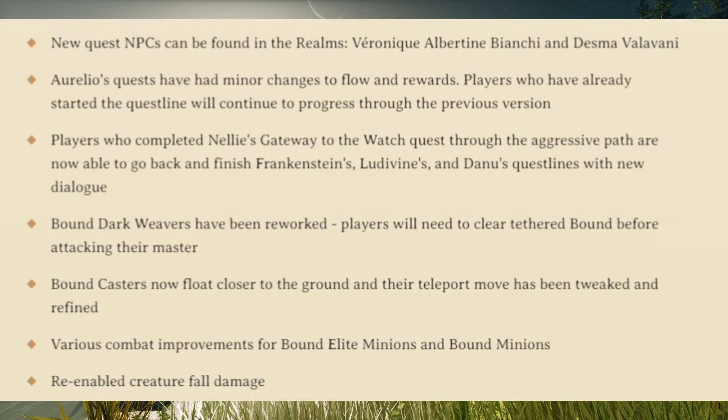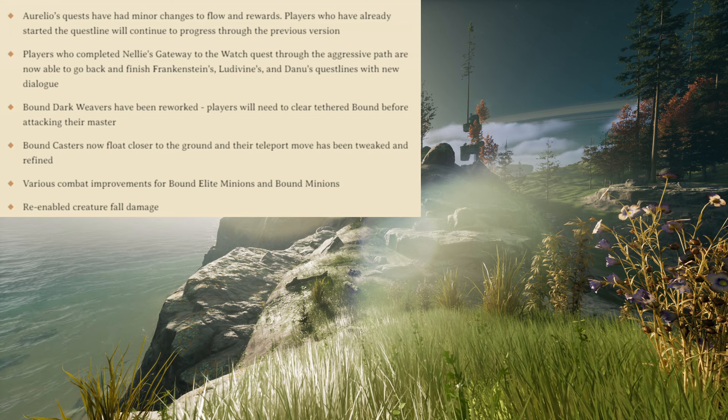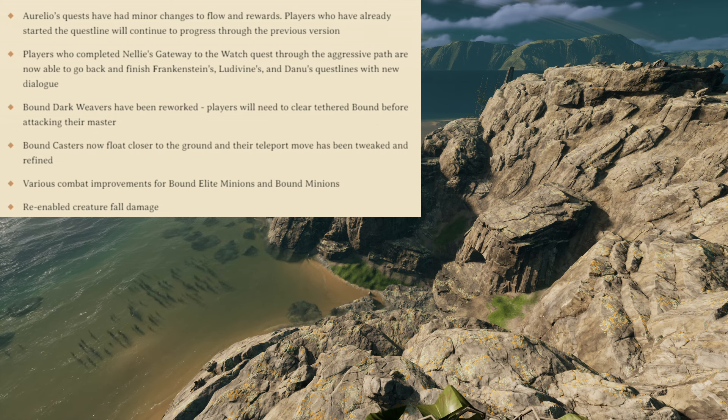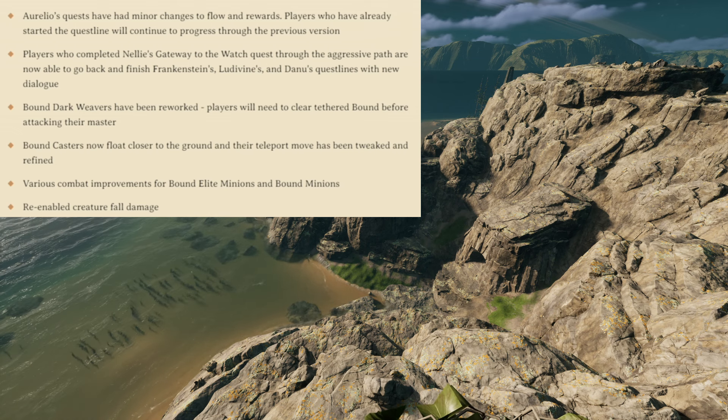There are also new quest NPCs that can be found in the realms: Veronica Albertine Biannacci and Desma Valavani. The two of them can be found in the Antiquarian realms — I believe Albertine is in the desert and Valavani is in the forest. Aurelio's quests have had minor changes to flow and rewards, and players who have already started the quest line will continue to progress through the previous version. Players who completed Nelly's gateway to the watch quest through the aggressive path are now able to go back and finish Frankenstein's, Lutavine's, and Danu's quest lines with new dialogue.